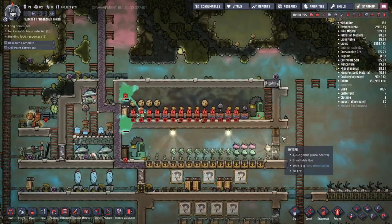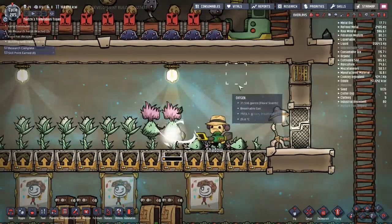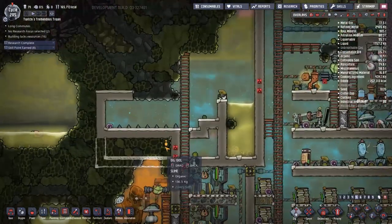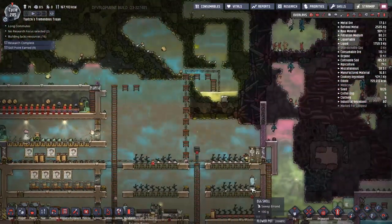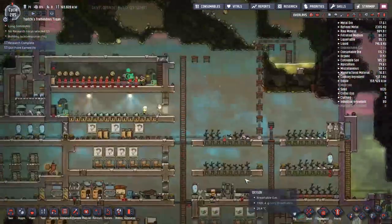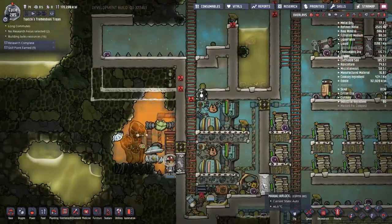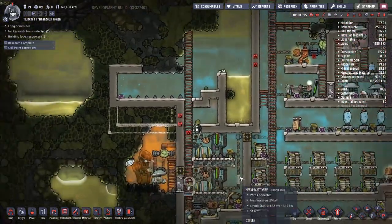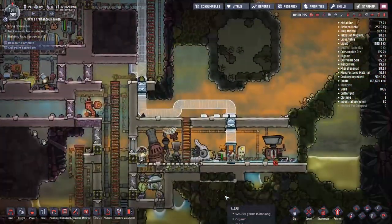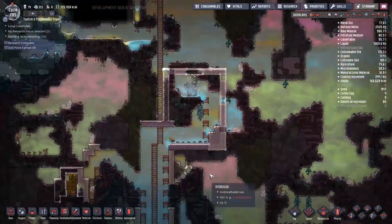So I'm going to make myself a slime farm using the power of the puffs — those little flying creatures — and polluted water and morbs and anything that makes polluted oxygen. The puffs, when they breathe in a certain amount of polluted oxygen, excrete out some slime. It's not enough for algae or the slime distiller, but it's enough to fertilize the mushrooms. We're going to use the space above the natural gas generator to do it, since we already have polluted water there.